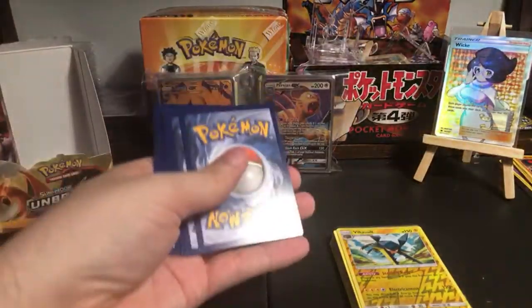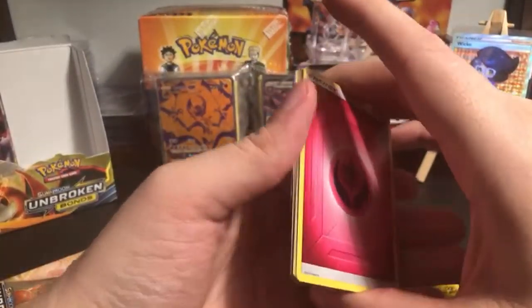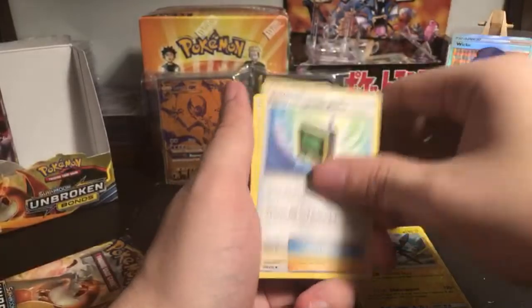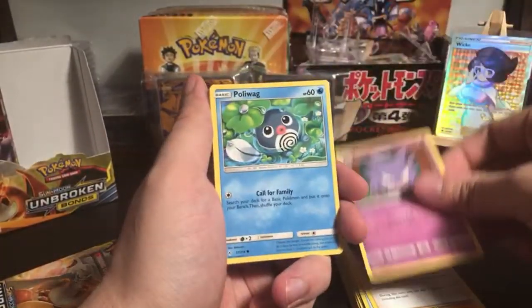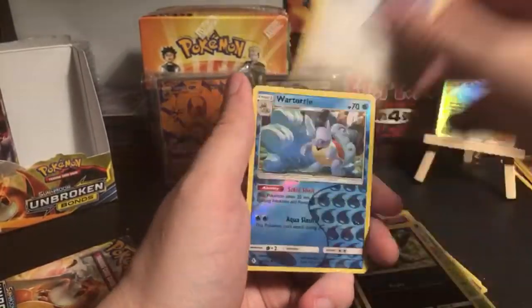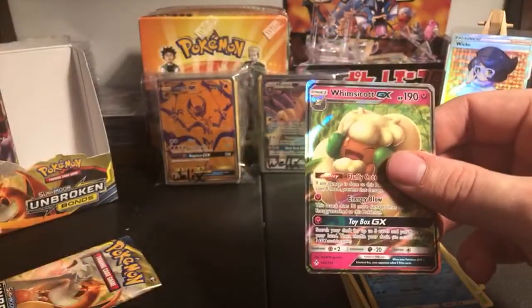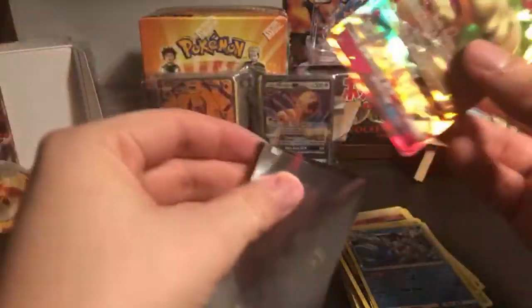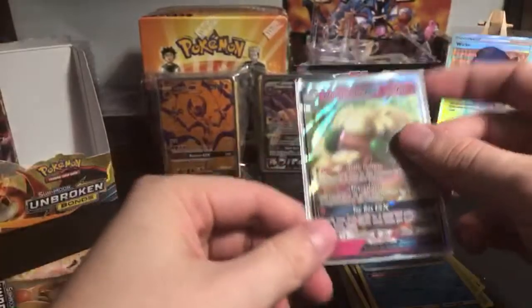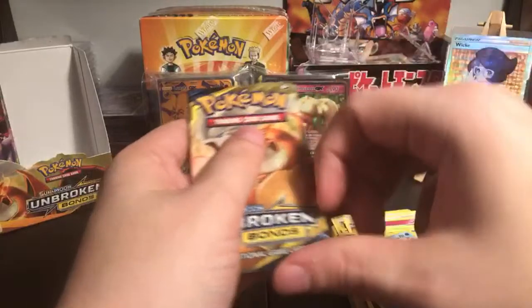We only have 40 people watching right now. Oh, I see something shiny - Electromagnetic Radar, Lieutenant Surge, Haunter, Poliwag, Clefairy, Caterpie, Inkay, Porygon, reverse holo Wartortle, and - really? The same Whimsicott GX that Symfonia just pulled! Whimsicott GX!